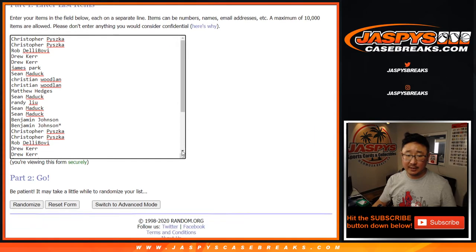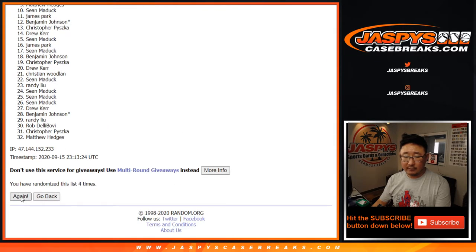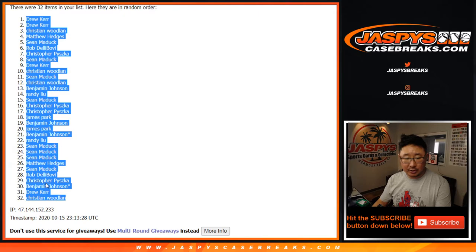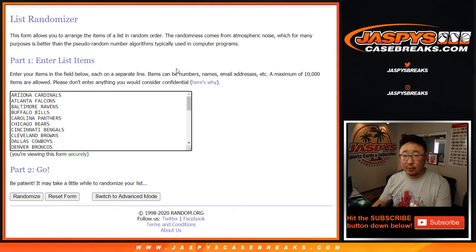3 and a 4, lucky 7 times for each list. We count through 1, 2, 3, 4, 5, 6 — and the seventh and final time. After 7 we've got Drew all the way down to Christian. Then 3 and a 4, 7 times for the teams.